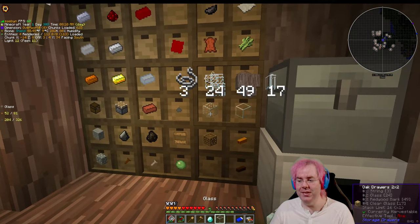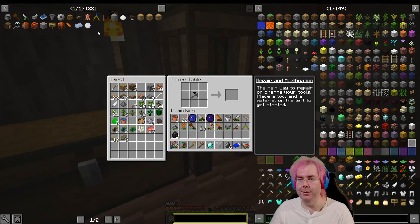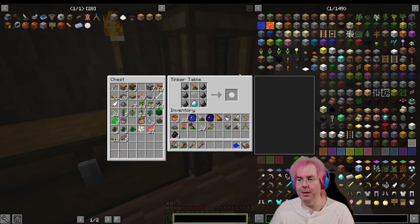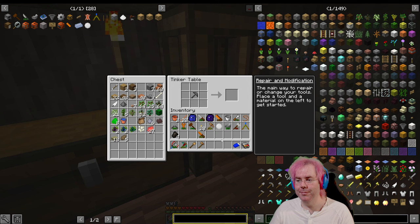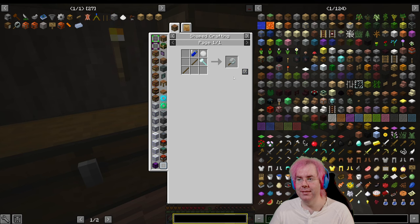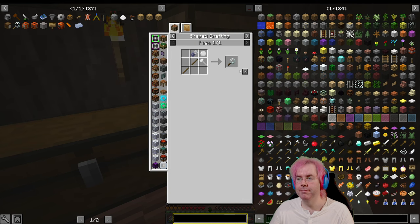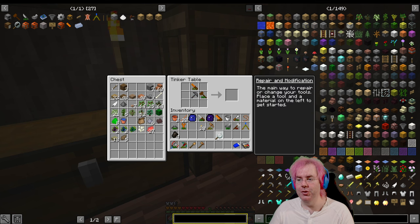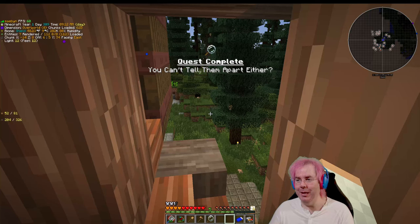All right, so we need a diamond, a piece of glass, and some flint — I think it was like six flint. Over the crafting table, glass lens — there we go. We'll use our file to file down a lens using a diamond and a file. Then the plant lens is just that plus some sticks. Quest complete.